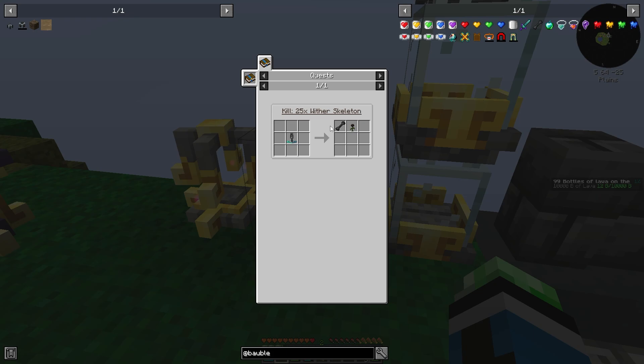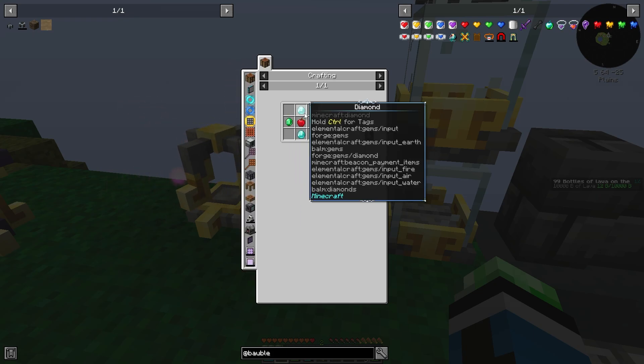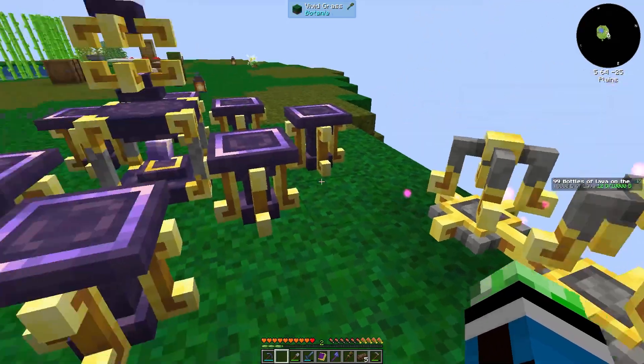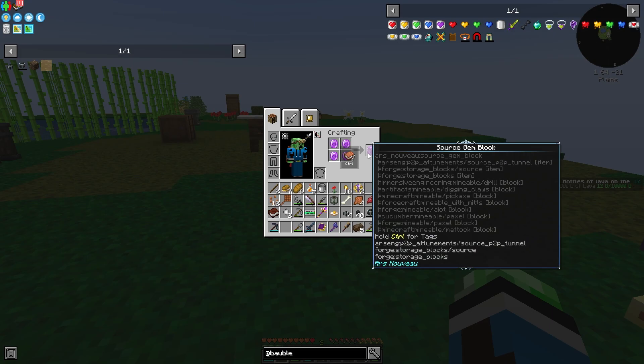Wither bones? Canisters. Relic apples — that's right, I can't do that right now because I don't have access to diamonds or emeralds. So that's not gonna work.